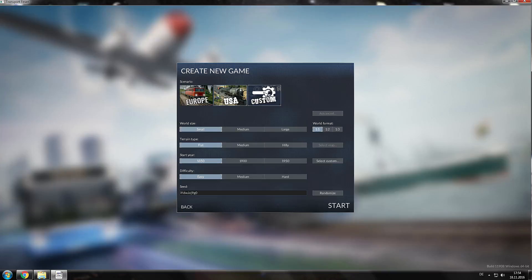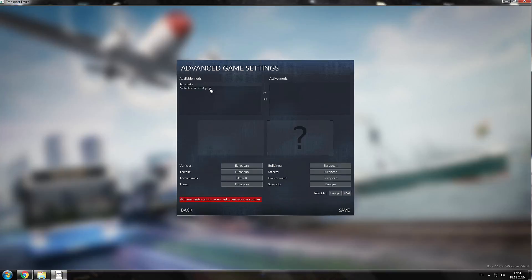You're going to pick EU's custom, go to Advanced, and then we're going to take American vehicles. I love them. Terrain is European, because the American terrain is just desert. I don't know what the devs were thinking making the United States all desert, but I suppose it's a thing. Then we are going to make American town names. Trees are European. Buildings are American. Streets, American. Environment, American. And scenario, USA.